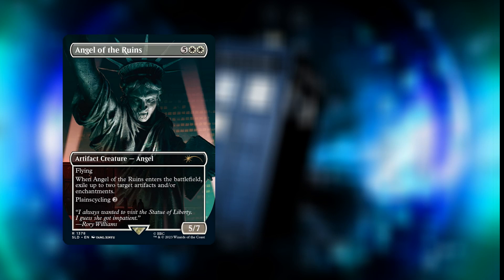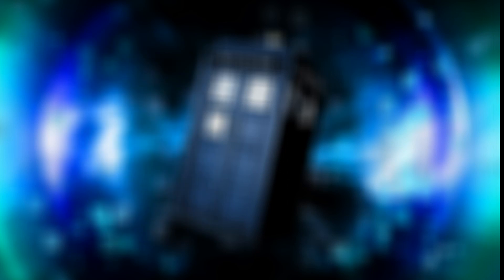Next we have Angel of the Ruins — seven mana, five white white. Another Angel with flying, a 5/7. When it enters the battlefield, exile up to two target artifacts and/or enchantments. It also has Plainscycling for two. Next we have Blinding Angel — five mana, three white white — a 2/4 Angel with flying.